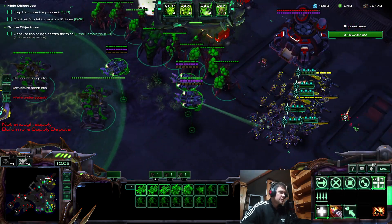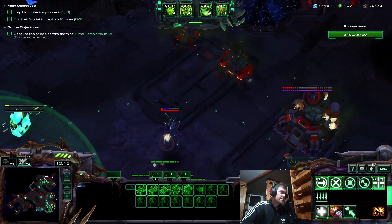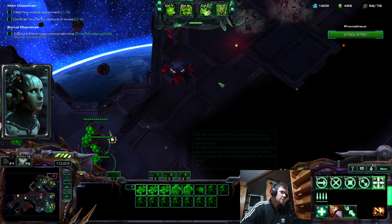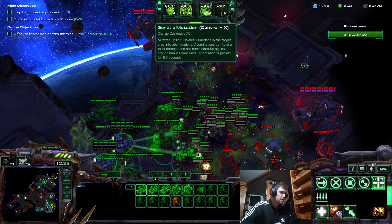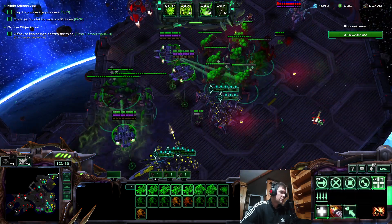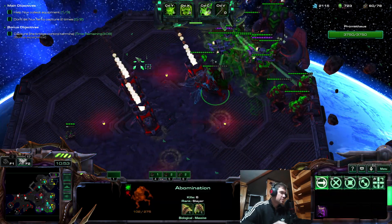Our Medivacs are ready. Now we defend the first bonus — first we have to come here to activate it. There's an incoming attack wave. I'm going to drop these things. Let these BCs go. Get the Raven — split split split!